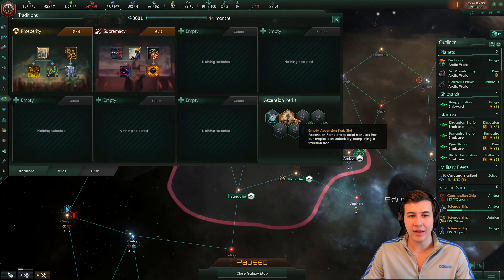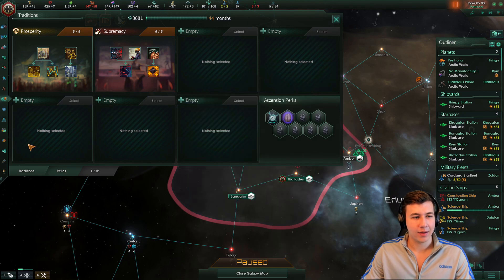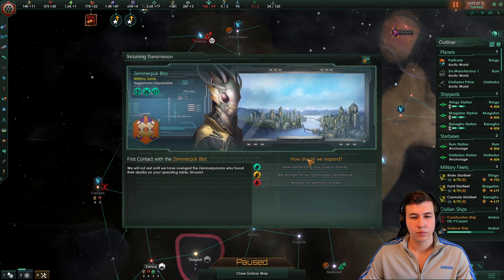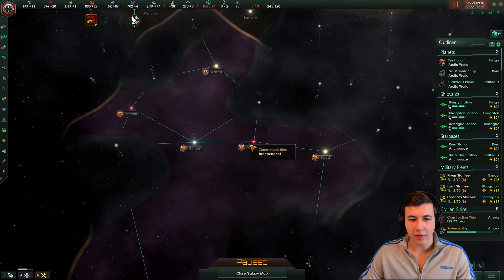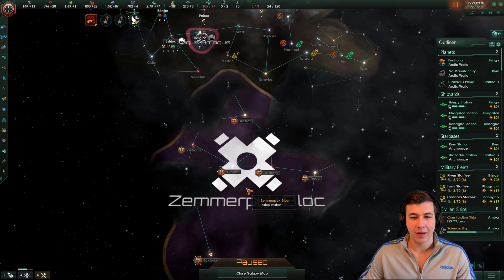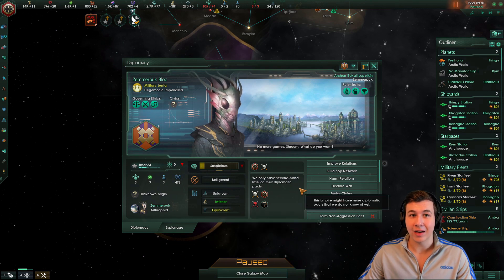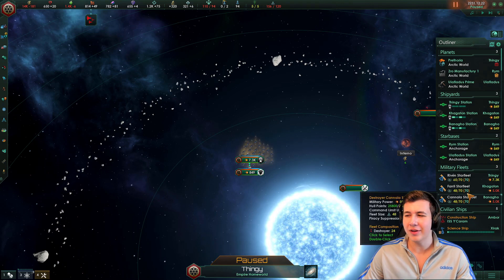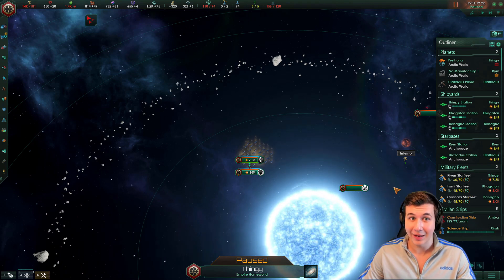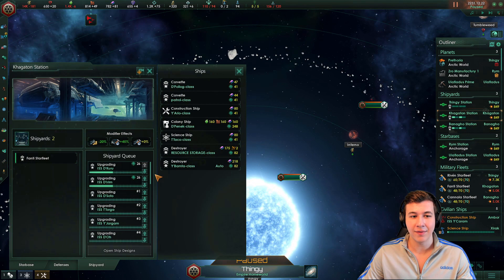Speaking of fleets, we just finished our supremacy tree and now we can go for mind over matter. Here's the empire we've discovered — they seem to be an advanced start considering how many planets they have. It is now year 31, and we're sitting at a respectable 17,500 fleet power. Once all these ships are upgraded and the reinforcements arrive, we're going to have more like 22,000 fleet power, which is pretty decent.